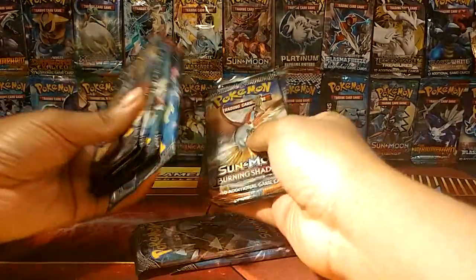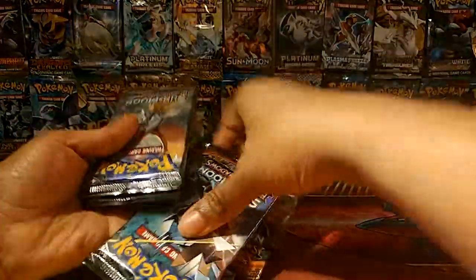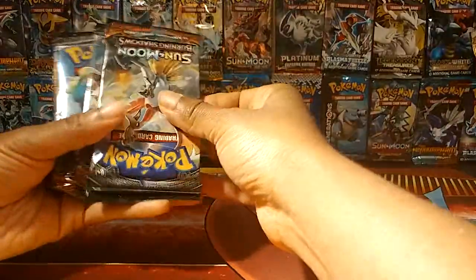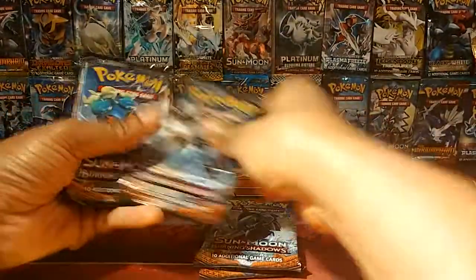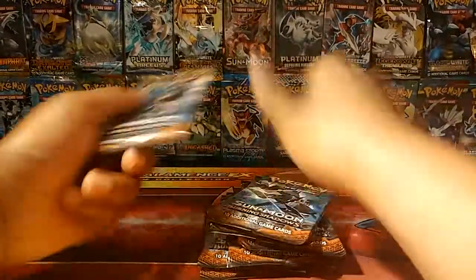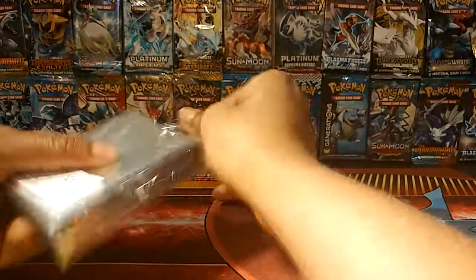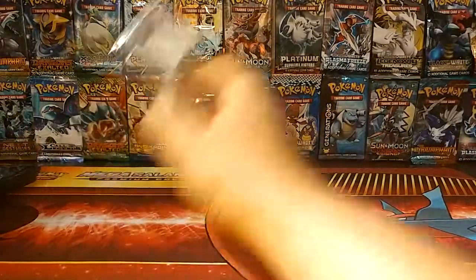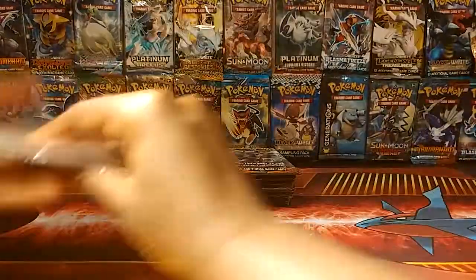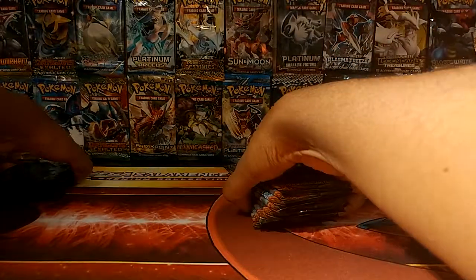Nice score — right into the garbage can. We got our eight packs, all upside down and stuff. One, two, three, four, five, six, seven, and eight. Just making sure we got all eight, and we do. That in the garbage. And open our sleeves so that we are ready to roll, and then all of our other sleeve-y goodness as well.